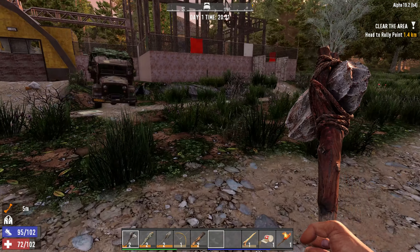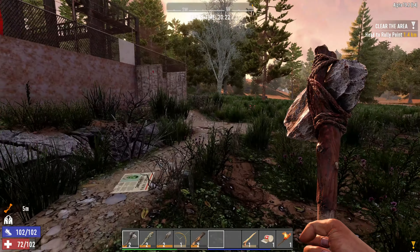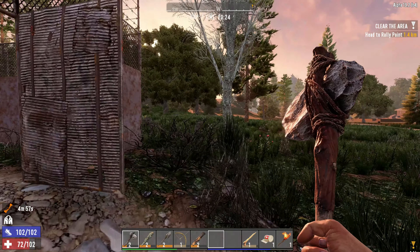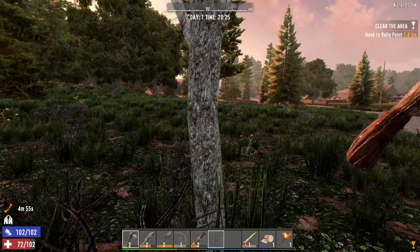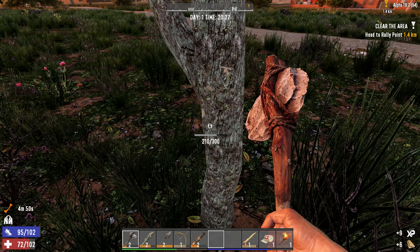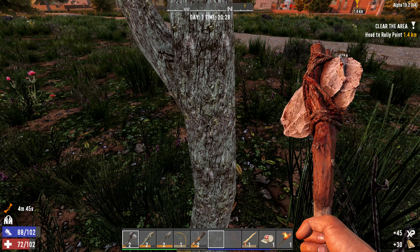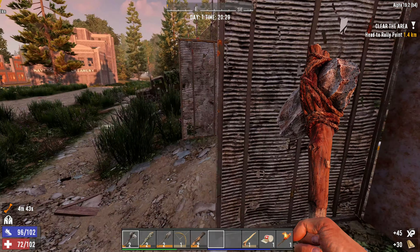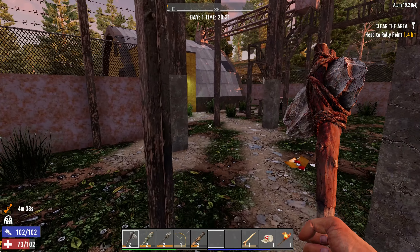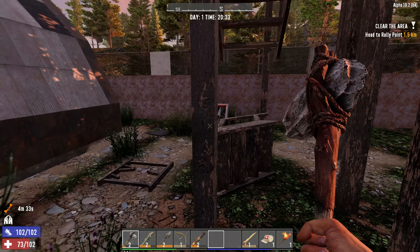We'll look at what goodies we get for level two in a minute. It's 8:30 and I want to start thinking about security. Does this door close? It does — wonderful. And this is a metal wall all the way around. There's some goodness to this location. It's not going to be a permanent base by any means, but there is some definite goodness here.